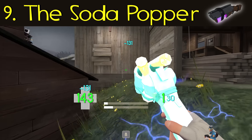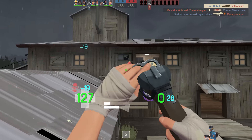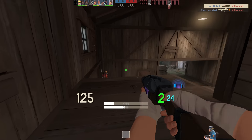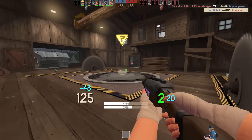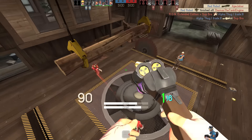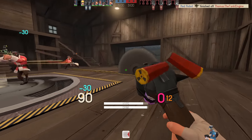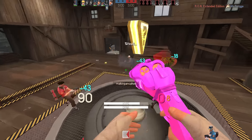Next up we have the Soda Popper, a scattergun that has been nerfed so many times through its lifetime, yet it still continues to be kinda good, which I find pretty interesting. On its birth, this shotgun dealt higher DPS naturally than the scattergun thanks to the plus reload glitch. Also, just for running around, it built mini-crits that could transfer across weapons, even to your pistol. Higher DPS to Scout naturally, and even higher DPS for just running around is pretty disgusting.